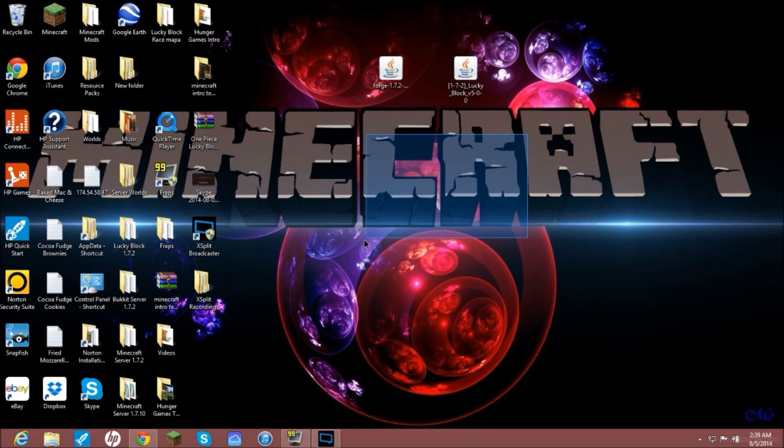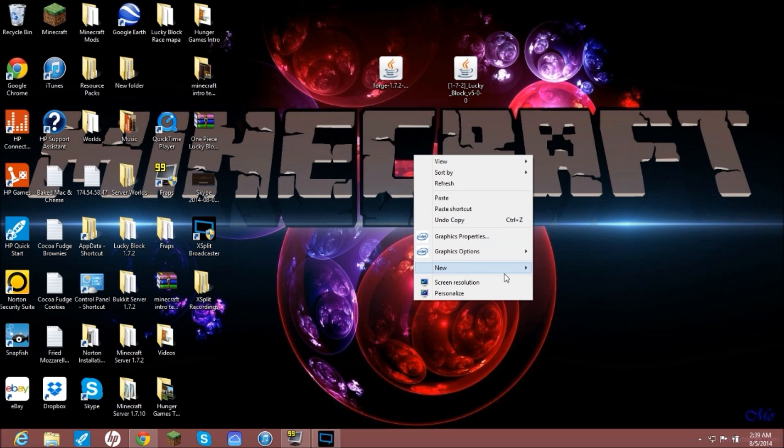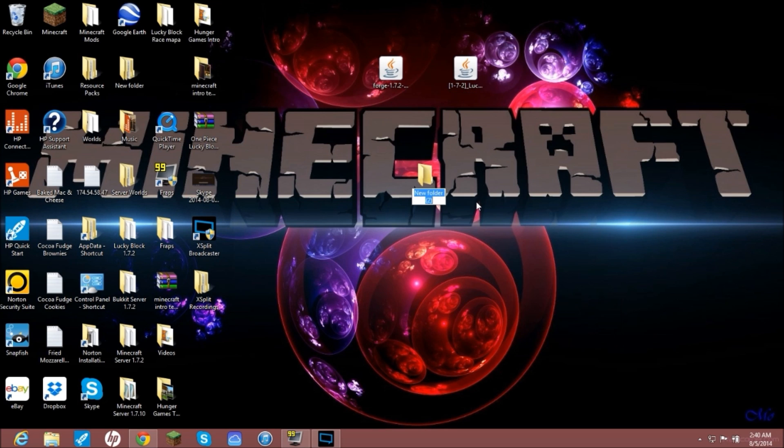Once you have both files on your desktop, right-click on your desktop, go to New, go to Folder. We'll call this folder something like 'server tut'.